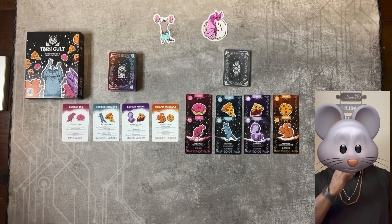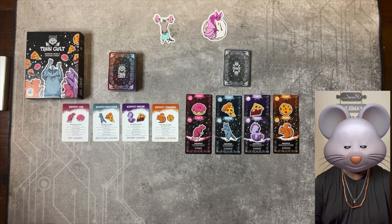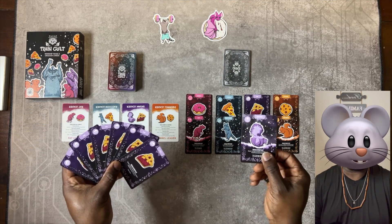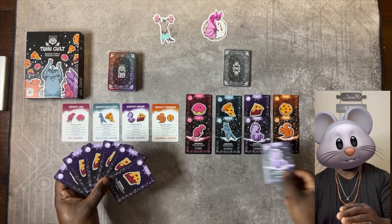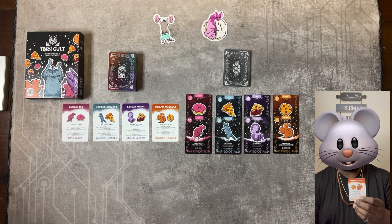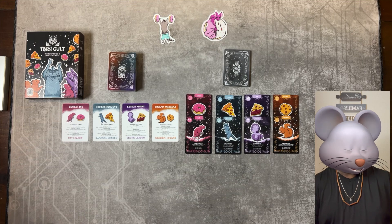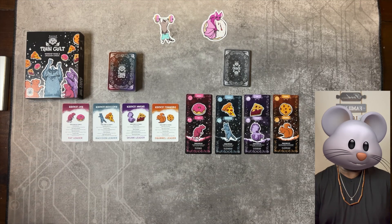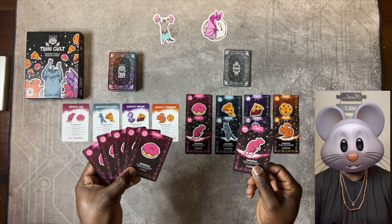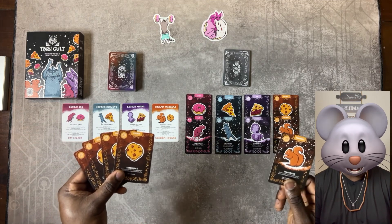The amount of food items you need will vary based on player count. In a two-player game, each player needs six food in their shrine and one active cult member, be it natural or converted. Natural means you play your own animal type face up in front of you. A converted member is any of the other animal factions. In a three-player game, you need five food and one cult member, and in a four-player game, you need four food and one cult member.